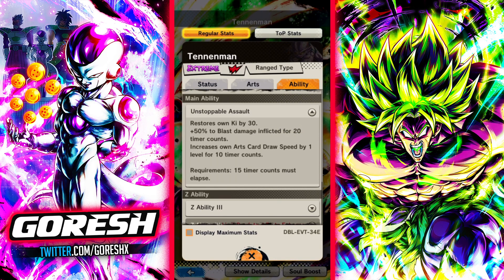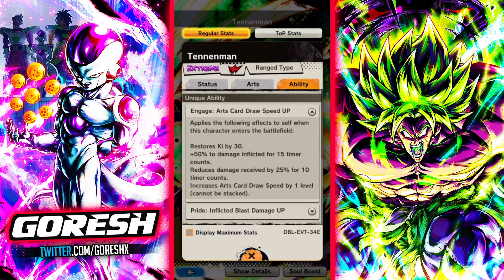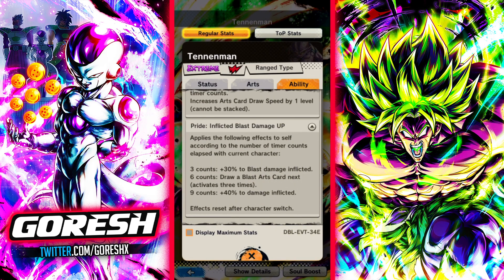He gets 30 key, 50% blast damage, and 1 card draw speed level from his main ability. He already has card draw speed from one of his unique abilities, so that's double card draw speed. He gets 50 key for entering the battlefield, 50% damage, reduced damage taken by 25%, and then he also gets additional blast damage and card draw effects from staying in for a certain period of time.